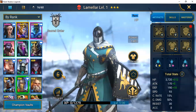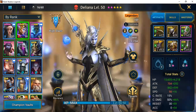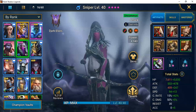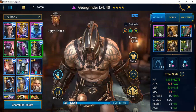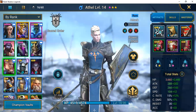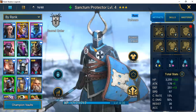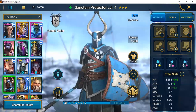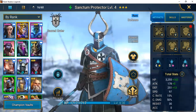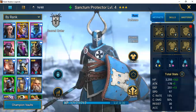One thing I've started doing is locking champions I intend to keep — it reminds me and makes me second-guess getting rid of them. I'll hold on to Lamellar for a second, especially thinking about faction crypts. Those are areas where you may want to pause before getting rid of a champion just in case you need them later.